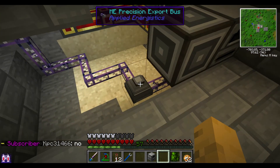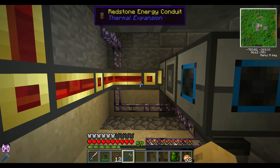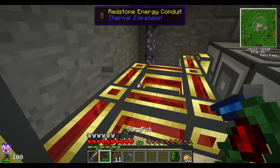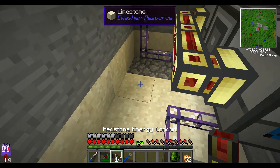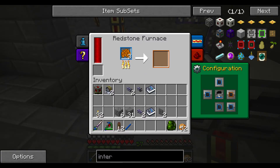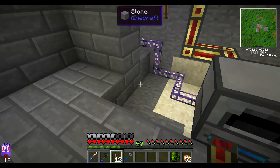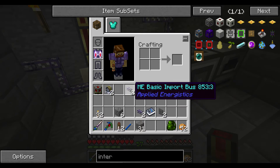We can actually get rid of that one. Right here I'm going to put my interface, and my other furnace. Then if we squeeze back here, we should be able to put that one there. And actually get rid of this one here. So it's a little bit of reworking. There we go — now any flakes should go in here. Let's do input from there, output to the right. So they should automatically get put into the ME interface.